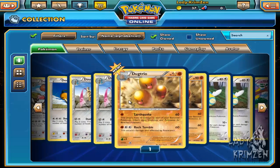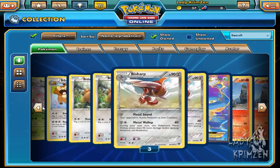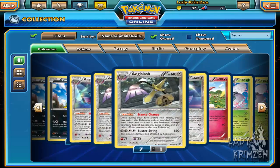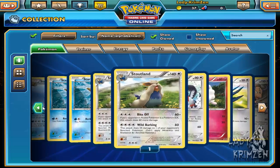I now hate Greninja even more. Then again you need quite a few energy cards to pull off that Water Shuriken move - but who cares when you've got that other move that ignores weakness and resistance too. I'm going to wipe that card from memory.